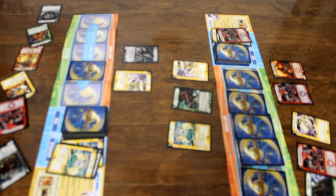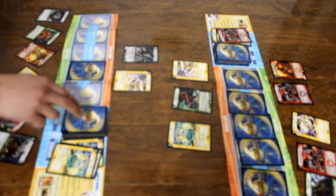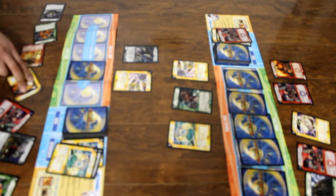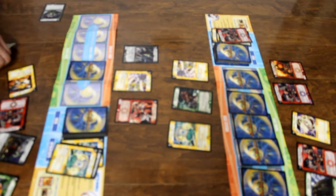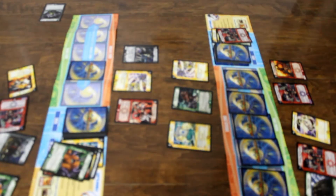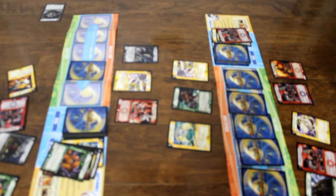I charge mana and I choose not to attack this time. Looks like it's my turn. I charge mana and I charge mana. I pay 5 of my mana to summon Explosive Fire V card. I activate its ability. I charge mana and I pay 4 of my mana.